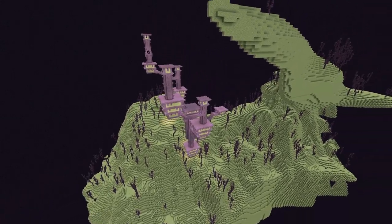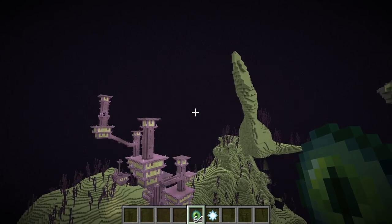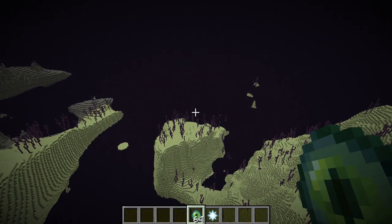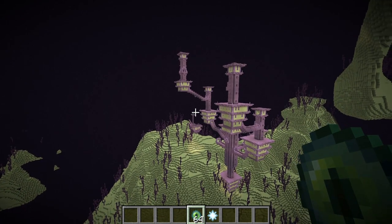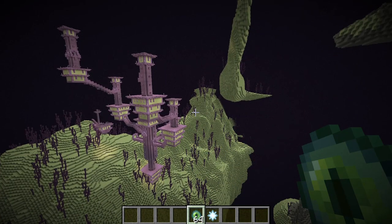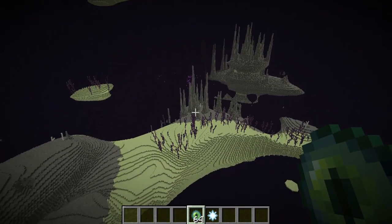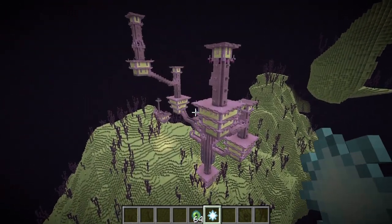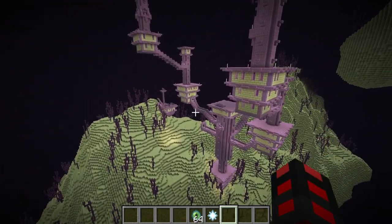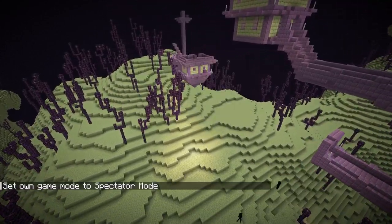Once you're exploring a bit, you may wonder why you need eyes of ender. They'll point you to the closest structure, so it might not always be end cities, but it will point you to something good. Speaking of end cities, their loot is mostly unchanged, except when it comes to the elytra.